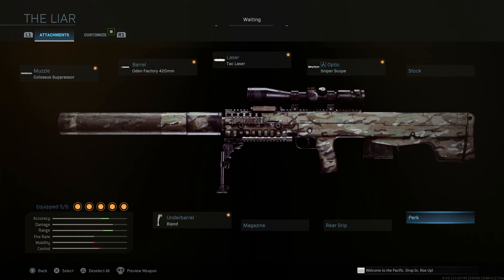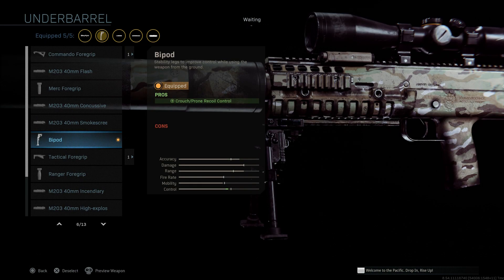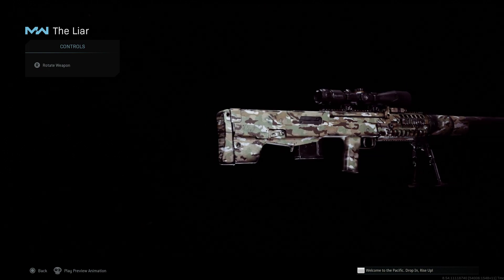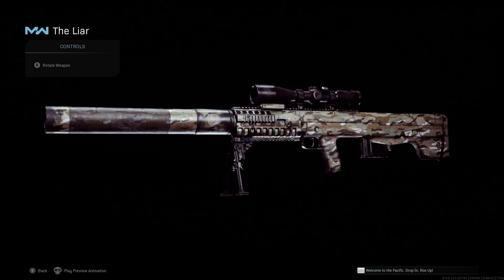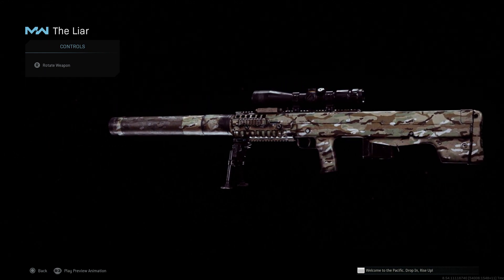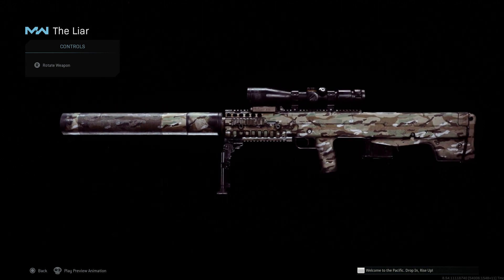We skip the stock, perk, rear grip, and magazine, since the base already has a 20-round mag that looks like a 10-round, just like the real-life VKS. You still have 25 and 30 round magazine options available. We'll run the bipod for crouch and prone recoil control, just trying to keep it tactical and true to real life. The only real difference is that this would actually be a single-fire sniper rifle in real life, whereas here it's semi-auto or full-auto.